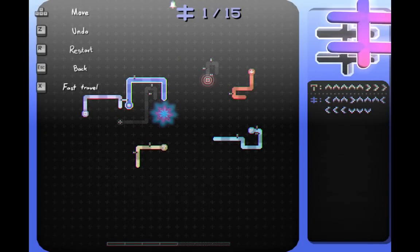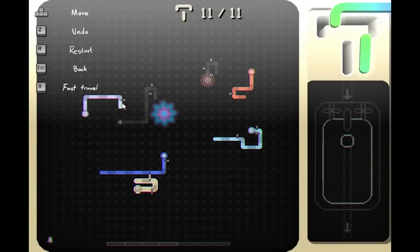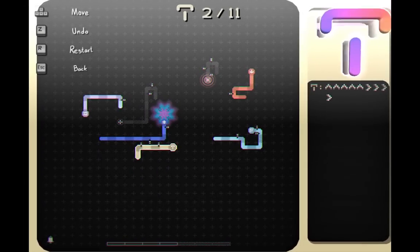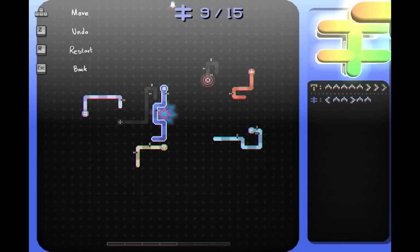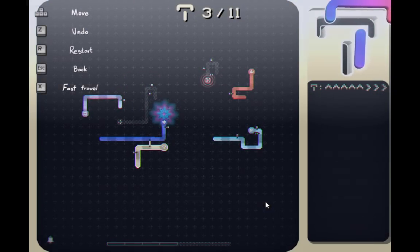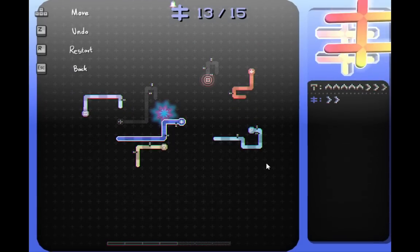Let me try to head back to the blue world, maybe. Let's do a full restart, because now that we have access to that upper world, I might be able to maneuver this. First, I'll fast travel to blue here. This takes a lot of moves to connect to this properly. I've got an idea — I'll try to connect blue to here.